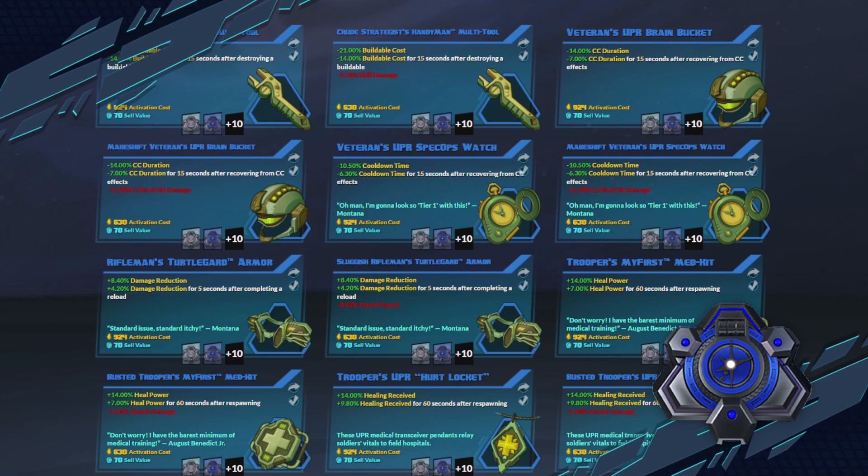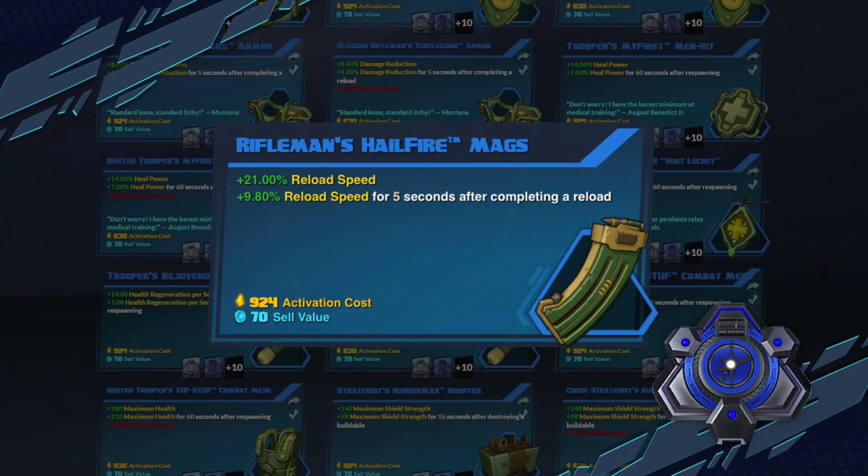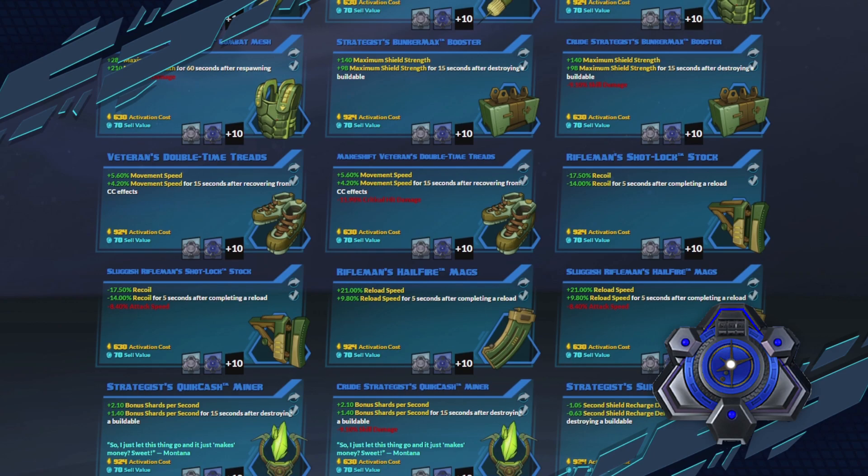Then we have one of my favorite gear types, the rare blue gear. These have one primary stat and a matching secondary stat with a condition. One of my favorite pieces of gear for Oscar Mike is the Rifleman's Hail Fire Max, where both the primary and secondary stat are reload speed, and you gain that secondary reload speed buff by completing a reload. So if you keep shooting and keep reloading, it's glorious.